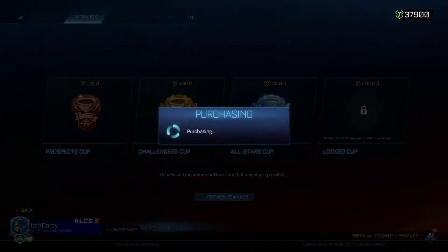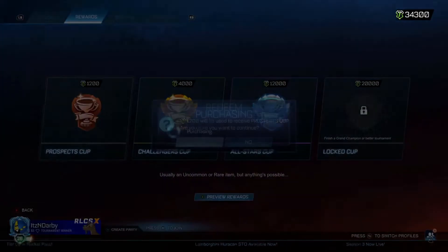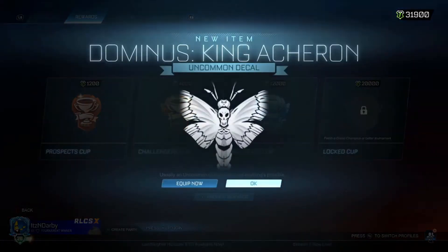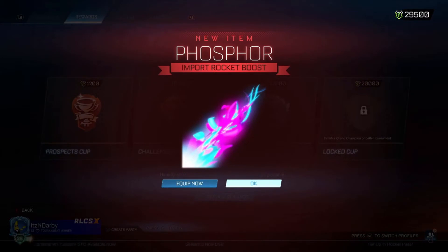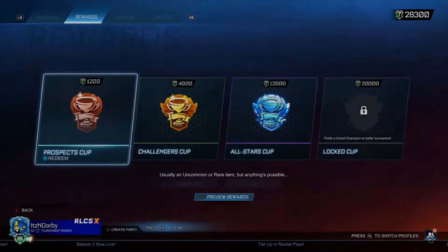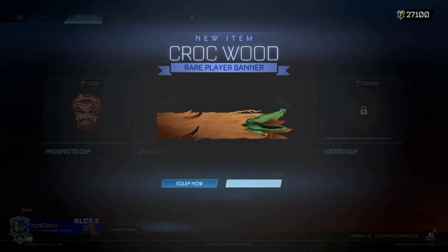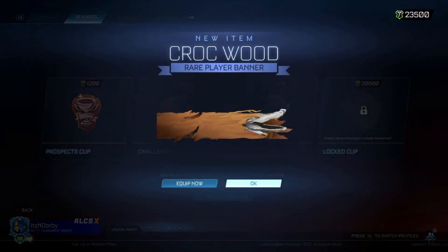First one we're getting a Merc Decal — nothing too special. Of course, I'm not going to expect much from the prospects, but it's worth trying. A painted exotic would be really good. We got an import; it's not painted unfortunately, but I'd really doubt I'd use that anyway — that's probably going to be going into a trade-up. We're getting some Crockwood radioactive banners.